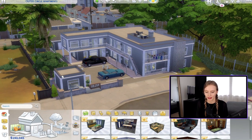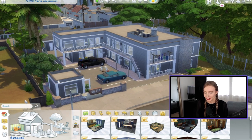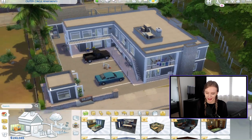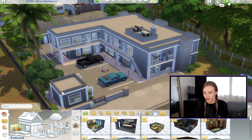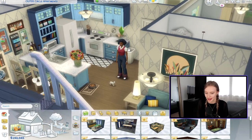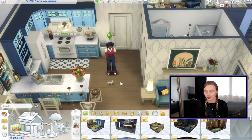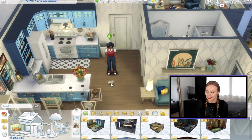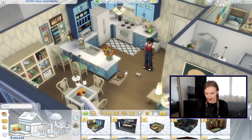Before we get started, a little recap for anyone just joining. Last episode, we started with the first apartment in our outer circle apartment block — definitely more on the lower end of the neighborhood. Check out my previous video if you want a full tour. We worked on the Hill family: Sharon and her son Lawrence. A comment suggested we get a kitten for them, so the storyline is Sharon bought Lawrence a kitten to teach him responsibilities. I added some cat props, toys and food.